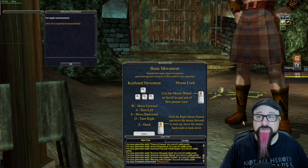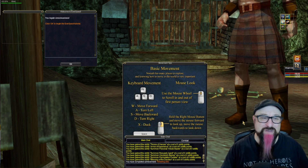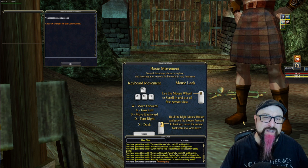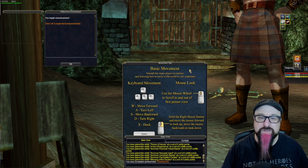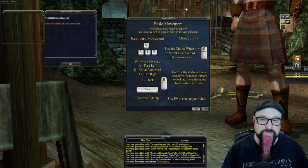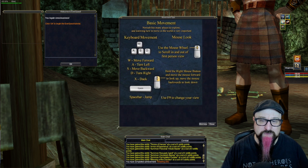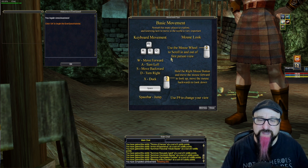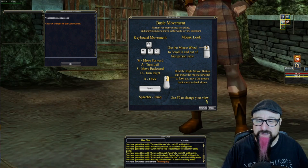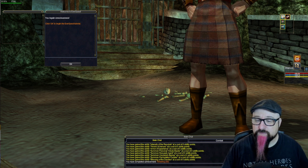After installing the game and logging in for the first time, the user interface looks like a complete mess. The only way to fix it is to start adjusting things to your liking. You can left-click on UI elements and move them around, and sometimes stretch or resize them. Useless windows like the basic movement guide can just be closed. The chat window can be stretched larger or smaller as well.